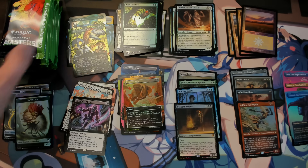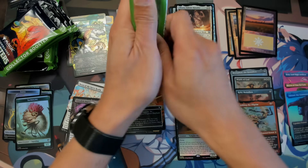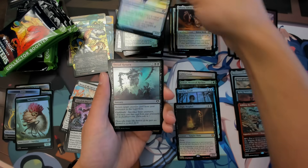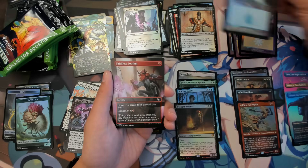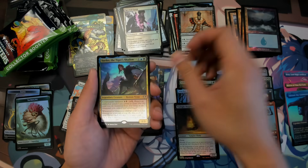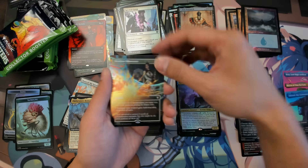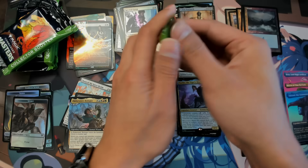Alright, this is box number two — we'll do three box openings. Funny thing is that a case comes with 24 boxes; they don't even put them in the eight-box packs they used to for Double Masters. We got Faithless Looting, Yuriko, Righteous, Daily Relic — that's not too bad — and a foil Flawless Maneuver. If it was Fierce Guardianship I'd be much happier, but that's not too bad.